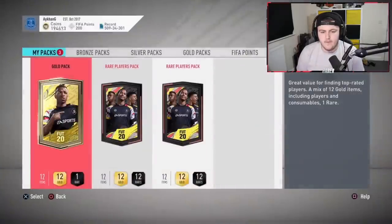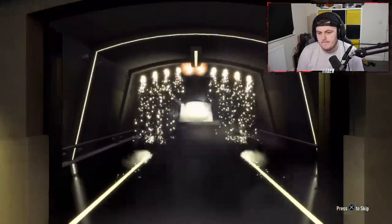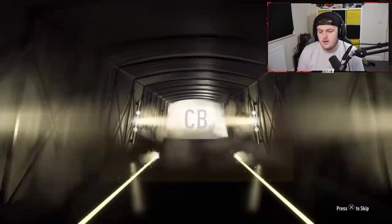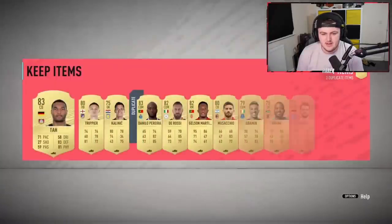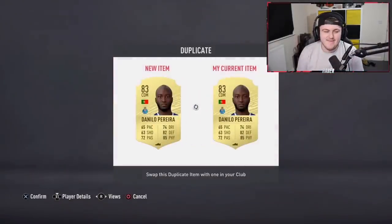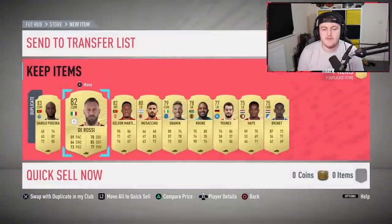We've got two rare players packs now to open. Come on EA, let's get something good. First one's at least a board - good start. No walkouts, just a normal board. 85 maybe? German center back - Sule? Ah, Tar. 83 - that's appalling, EA, that's terrible. Not happy with that at all. Kind of a yikes. So many dupes as well. Untradeable - I'll see you guys when we've got through all these.